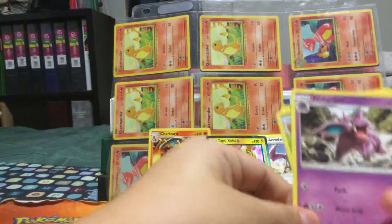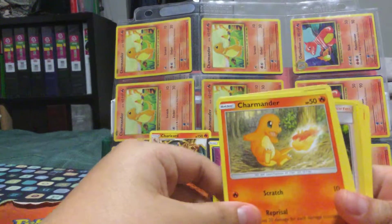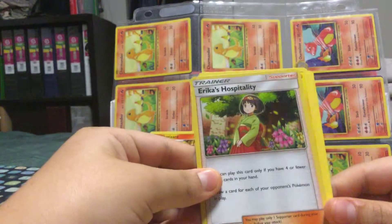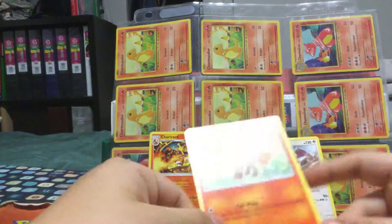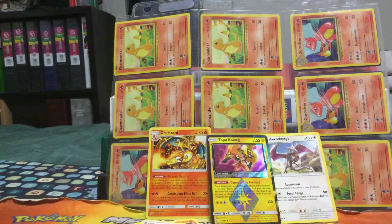Here we go — Nidorino, Kakuna, Charmander, Pupitar. Oh look, there's like a holo! Snorlax — the last card.